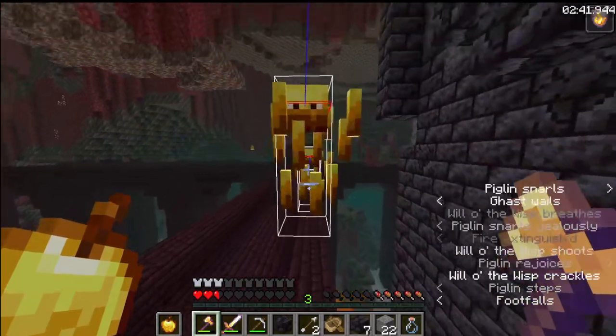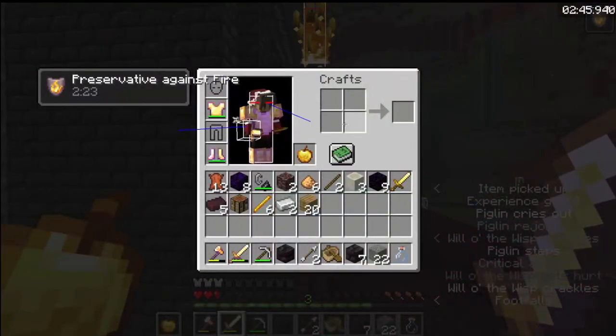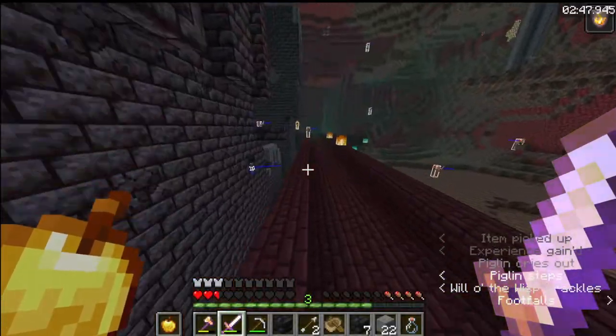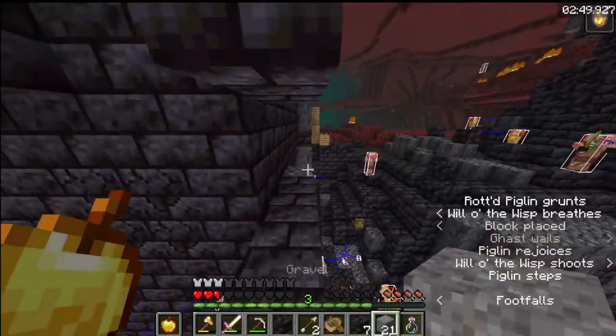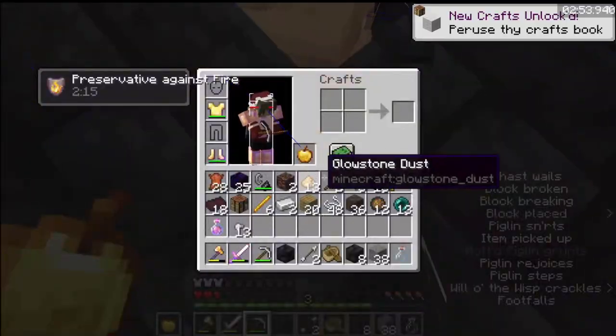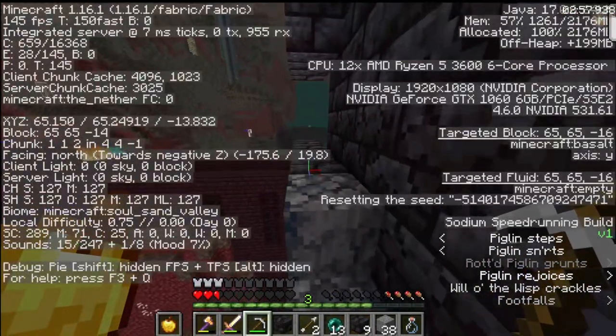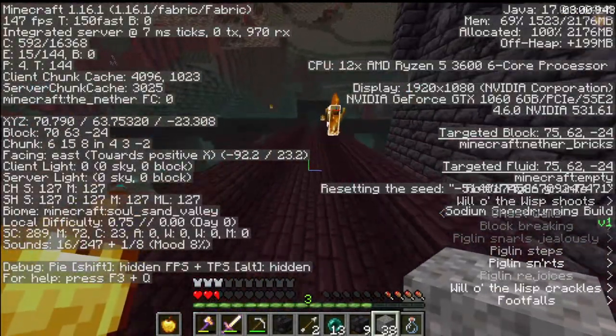Making sure I don't take damage because I think I'm probably two-shot by a blaze here considering my armor. I got three blaze rods from that blaze, going straight over to my piglins. I got 13 pearls and 48 string, which is exactly the amount I need to kill the blazes.